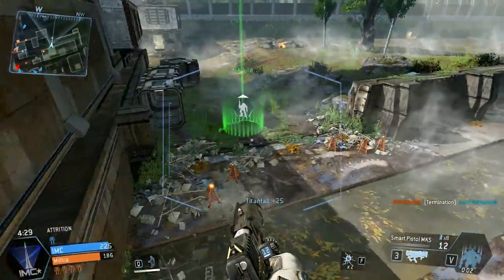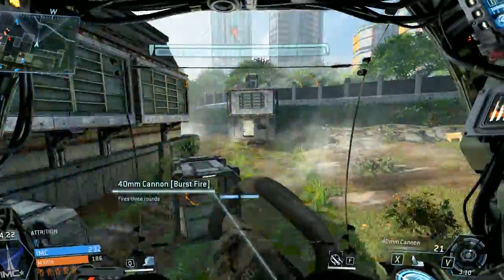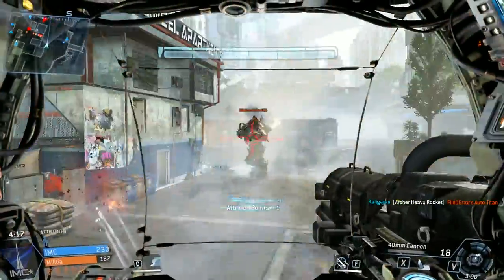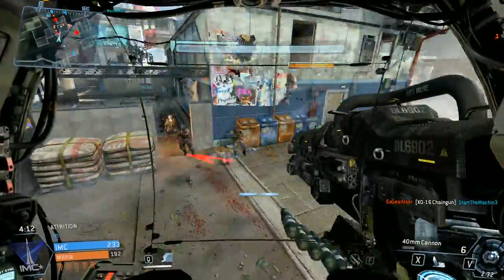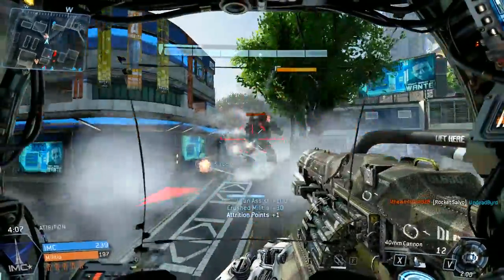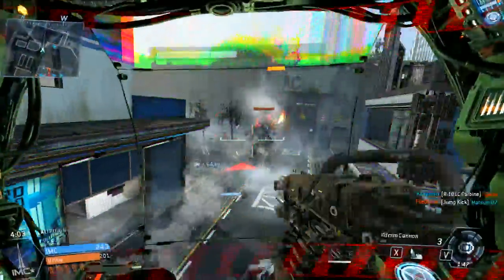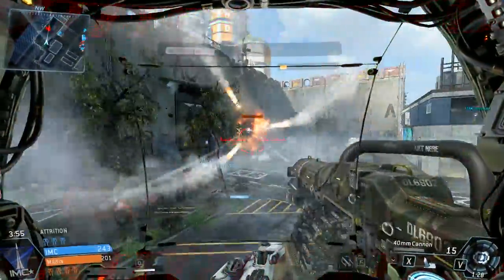What I love about this life is that I had one Titan, called it in, fought around, killed some Titans, it got blown up, ejected, killed a whole bunch of pilots, and got my Titan cooldown back. Now I'm back in a Titan and able to flank the enemy team again with a fully armored target. If this Titan goes down I can eject and engage pilots again — that's really fun about this game. That guy got massive damage on me using the Vortex Shield, but I went in Berserker-style and the lock-on missiles were very effective.